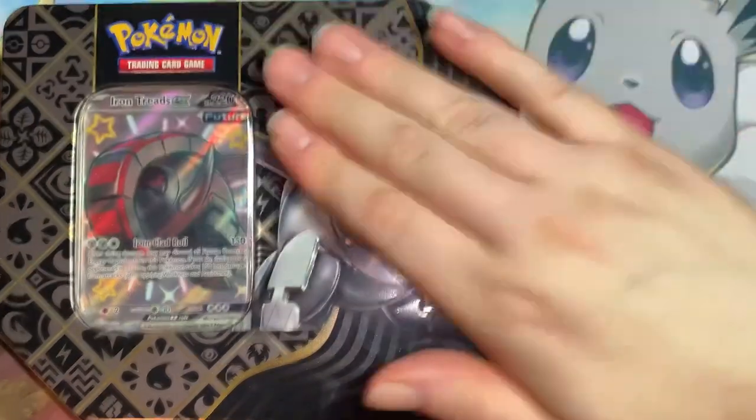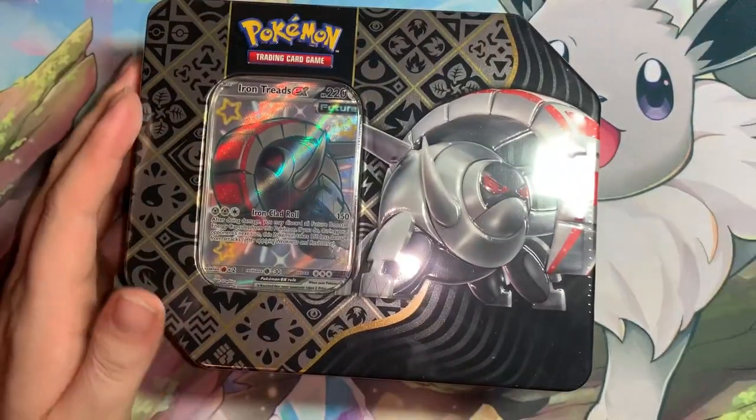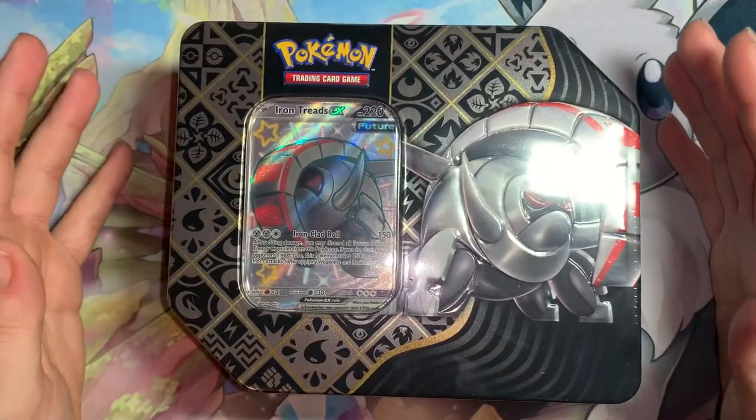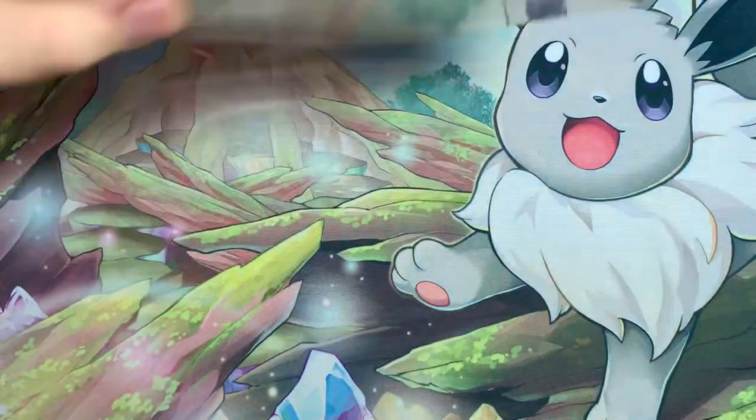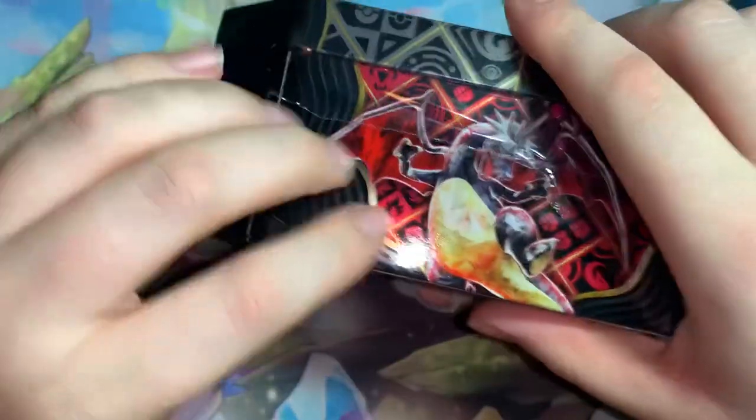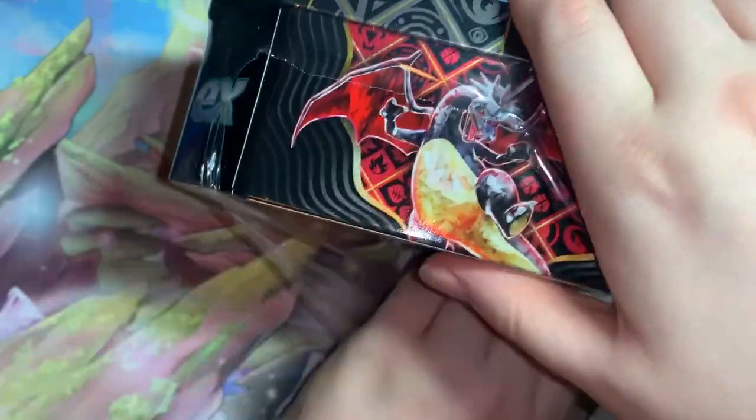Hello my fellow Pokemon trainers! Today we are opening up the Iron Treads Full Art Shiny EX10 from Paldean Fates. It comes with the promo and then 5 packs of Paldean Fates. Let's go ahead and rip this thing open and see if we can pull anything cool from inside of it.